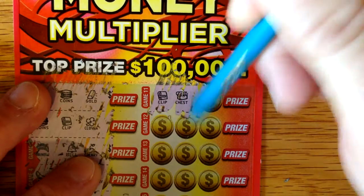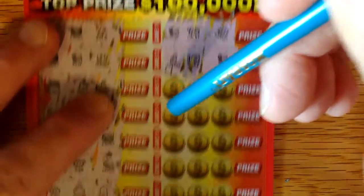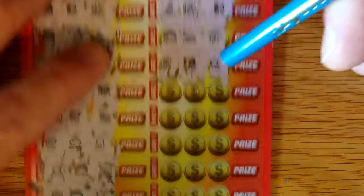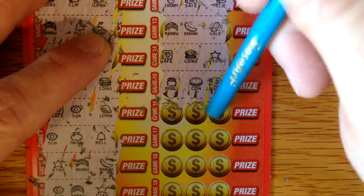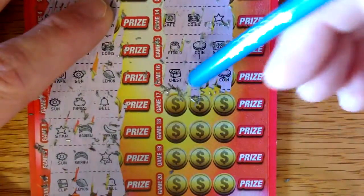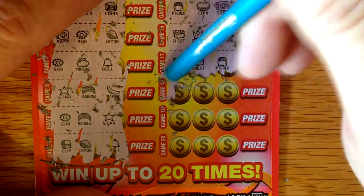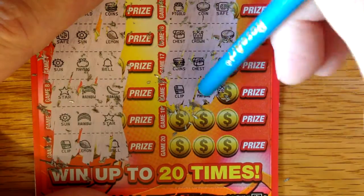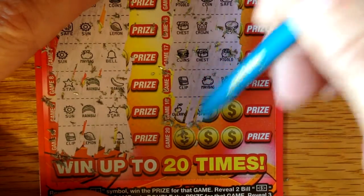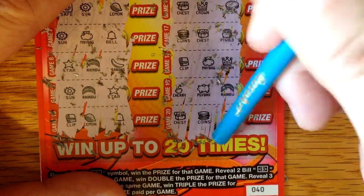Let's see — Clip, Chest, Sun, Cherry, Safe, Clip. Rainbow, Banana, Gold Bar, Safe, Coin, Star, Pot of Gold, Coin, Safe, Chest, Crown, Coin, Coins, Chest, Pot of Gold. Clip, Money Bag, Crown. Last two — Cherry, Piggy Bank, Rainbow. Would be saved for the last row — Chest, Coin, and a Safe.